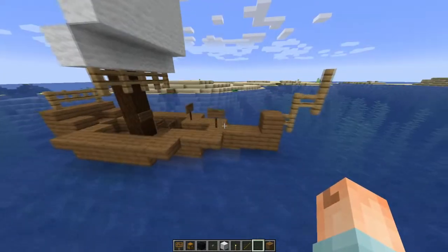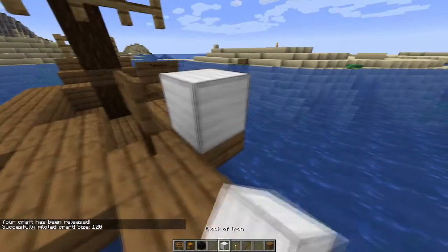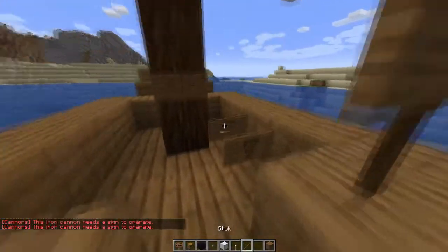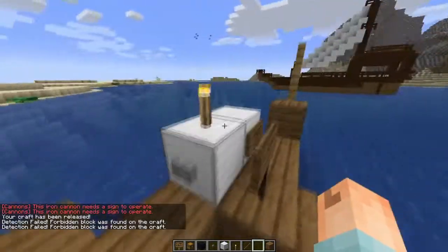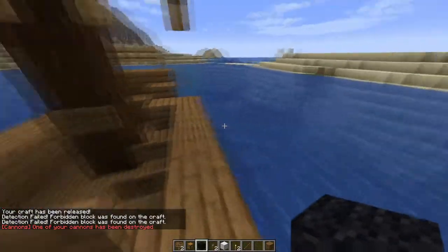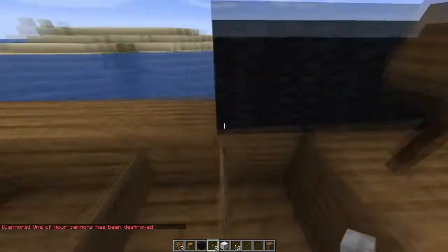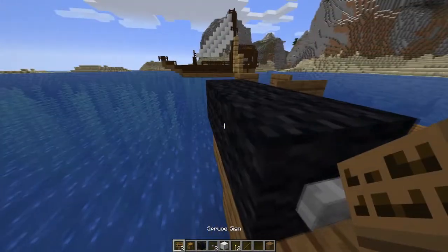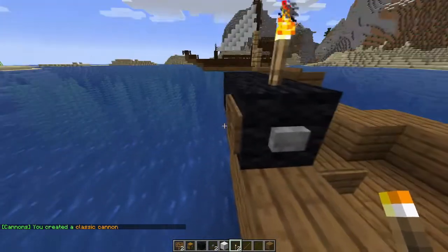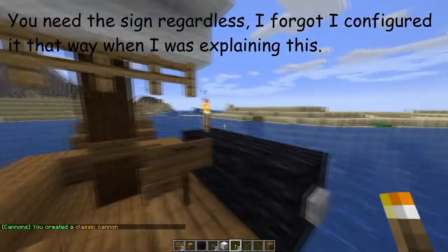Let's start with our little craft here. Little crafts only support the small cannons. If you try to build a larger cannon and you try to move the craft, you'll notice it doesn't work. To build a small cannon, place three wool blocks, place a button on either end, place a sign on the side, and a torch on the top. You need the sign if you're going to move the cannon on a ship.